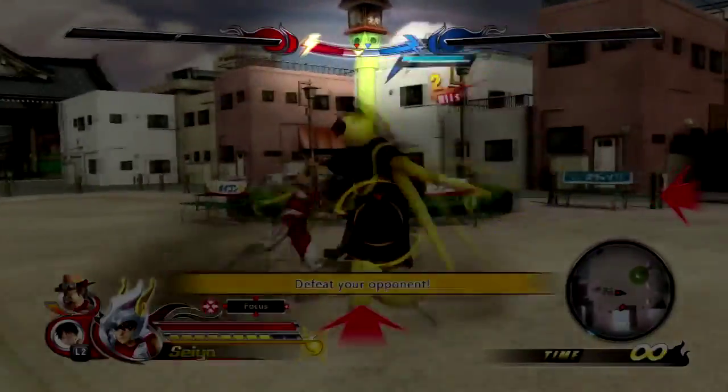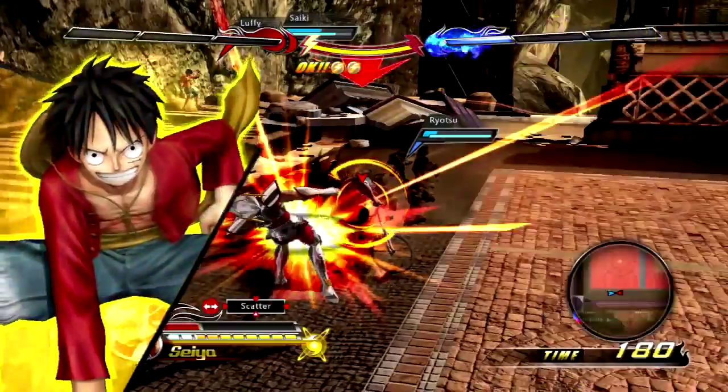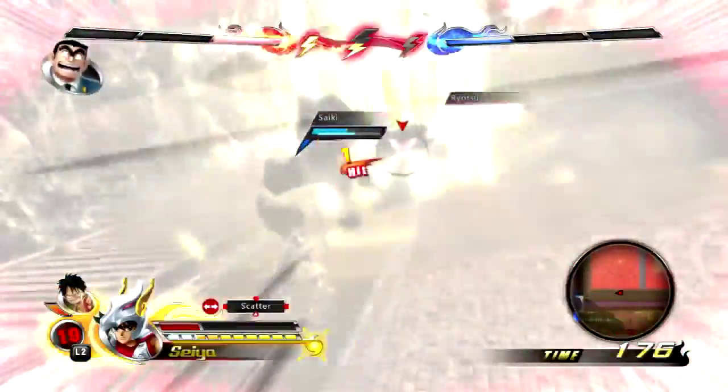The first team to reach three KOs wins the match. In addition to the player characters, you can also call on a support character for a quick assist or to add hits to your combo. As you fight, the team slowly pulls the voltage meter to their side of the HUD with each successful hit. Once it reaches the end of that side, the team can trigger a victory burst, which boosts their stats and allows the player-controlled characters to use their ultimate attacks.